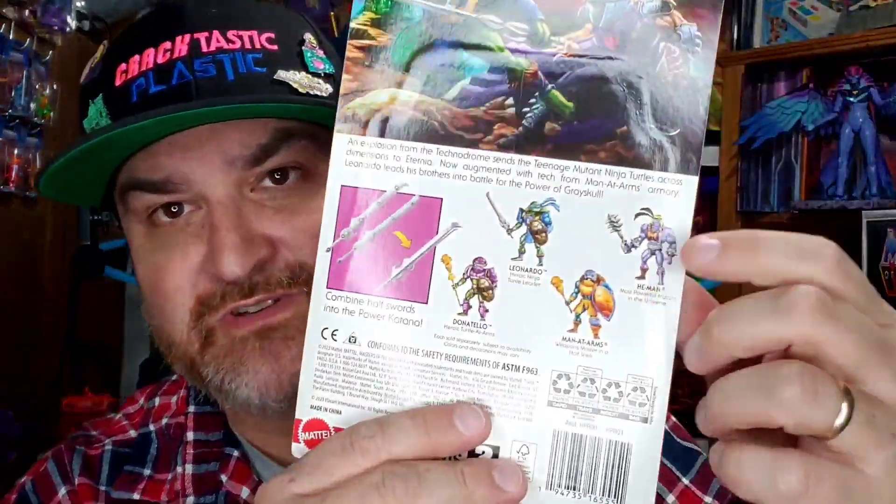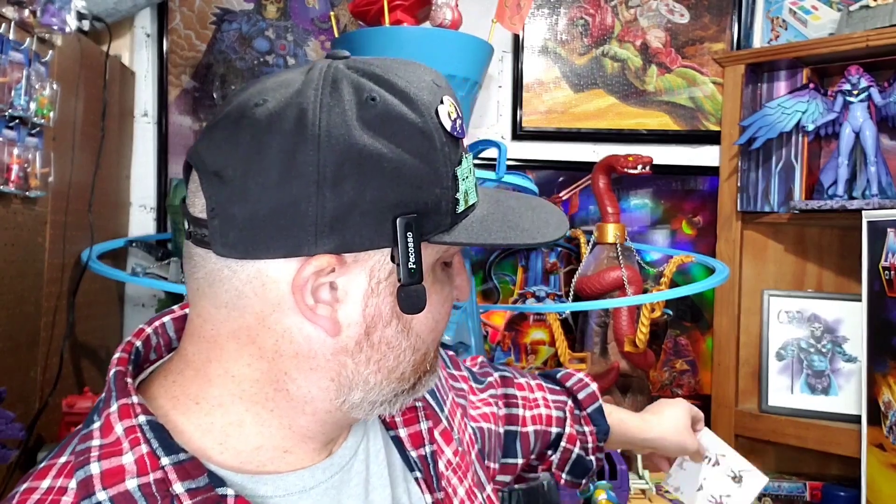It does include a comic book. An explosion from the Technodrome sends the Teenage Mutant Ninja Turtles across dimensions through Eternia. Now augmented with tech from Man-at-Arms Armory, Leonardo leads his brothers into battle for the power of Grayskull. You can combine his katanas together to make the power katana. Cross-sell with mutated He-Man, Man-at-Arms, and Donatello, which we looked at last week. He comes with a comic book — it's the same comic book as before, 'By the Power of Pizza.' They packed the same comic with every figure from every wave, so Wave 2 will have a different comic book.